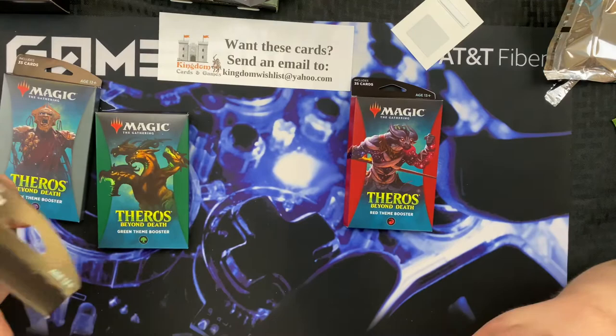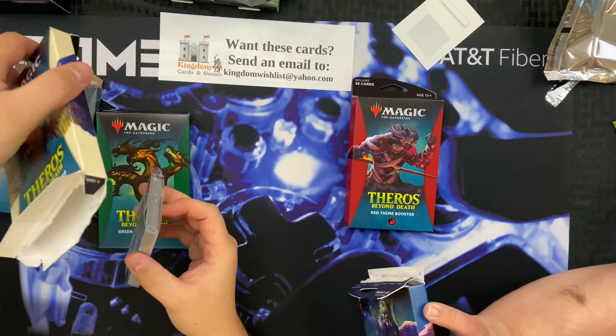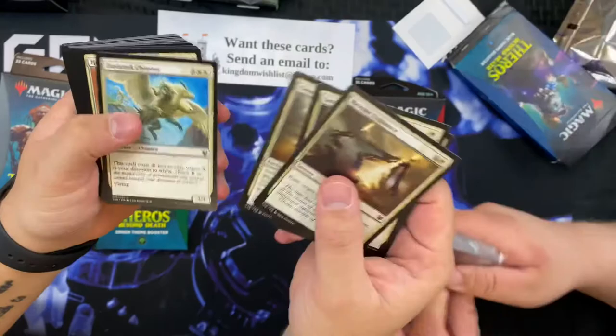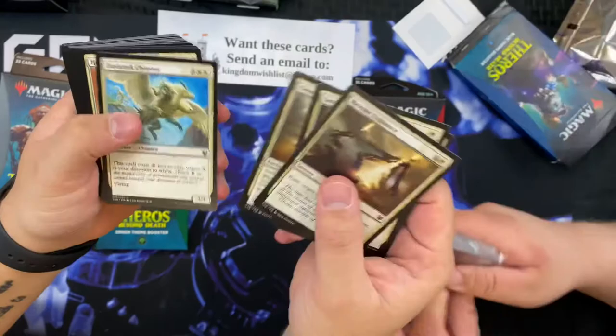The pack is in the bottom - don't steal these. You can see the security device in there. The actual pack is in the box. I open from the bottom, I open from the top because that seems logical - it's like a cereal box. Alright, so this is the white theme booster.